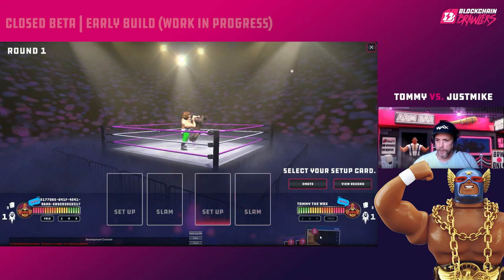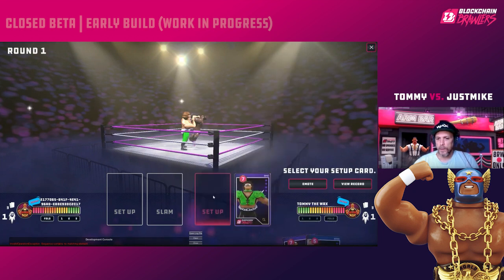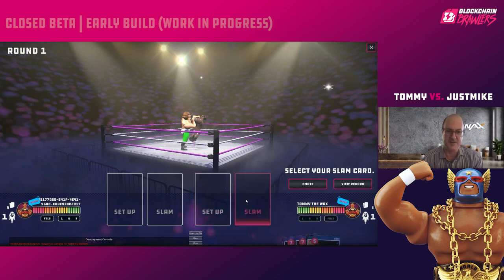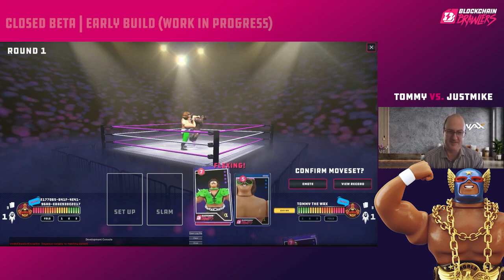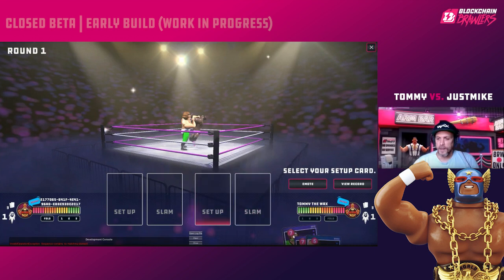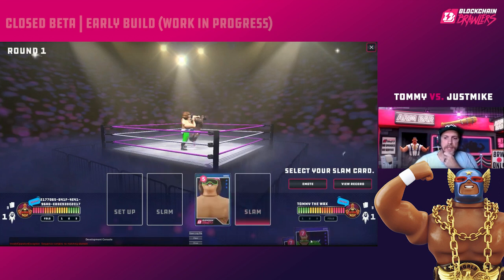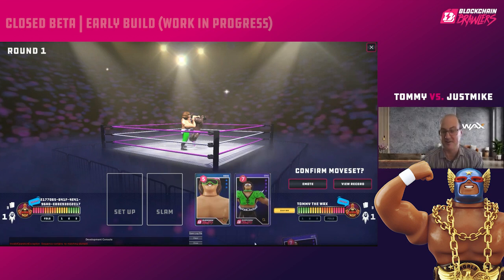I'm going to choose my first card. The first one you click will be your Setup card. If you click the wrong one, just click it again to cycle and switch them. Seven-Seven is like the third best hand in the game — I'll start with my five to test the waters. The best hand you can have is 16, since cards go from one through eight.